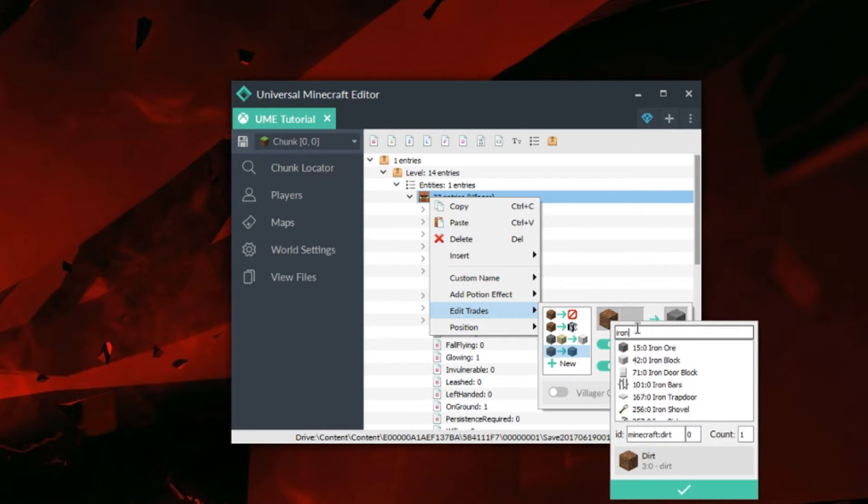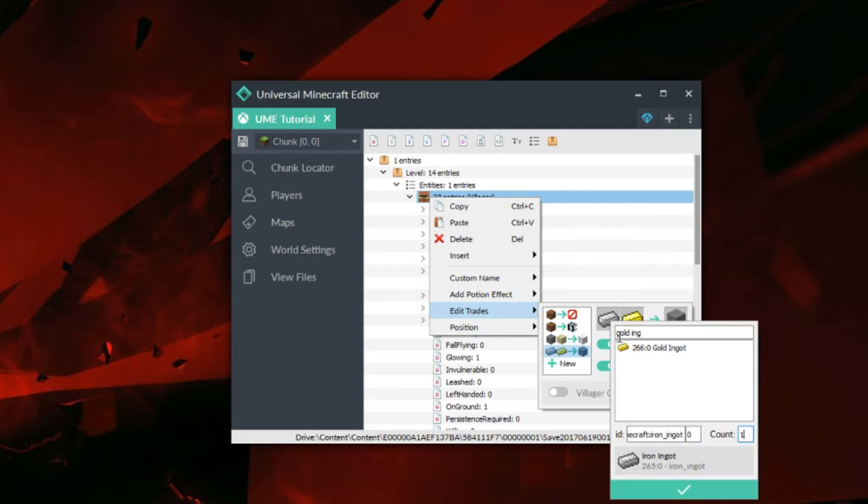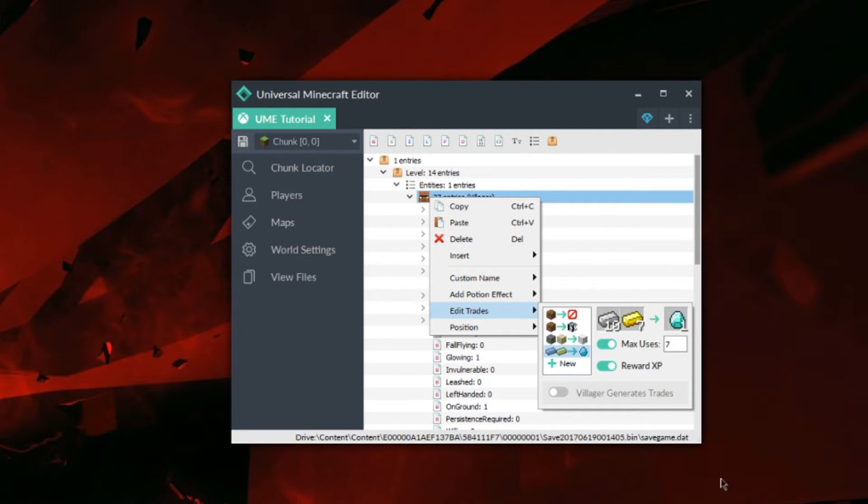This last trade I'm going to make him trade iron and gold ingots for a diamond. This could be used for a bedwars setting, where if you want to have a custom villager trade different currencies, you can do something like this. As you can see, when I give 10 iron and 7 gold, I will get 1 diamond in return.